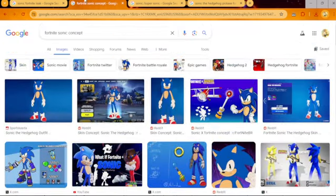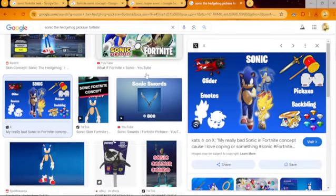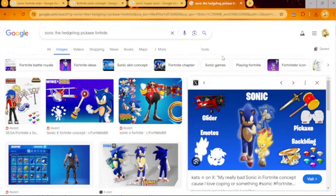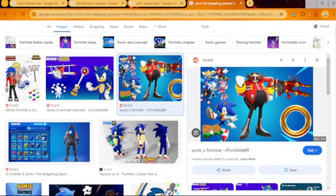I hear that if the Sonic collab does happen, he should have his own running animation and sliding animation — the sliding should be rolling and the running should be his style of running. But that would either be pay-to-win or pay-to-lose in some situations, so I think he would just walk and run like a normal Fortnite skin.